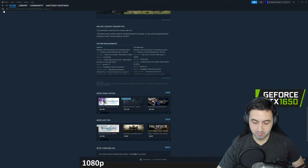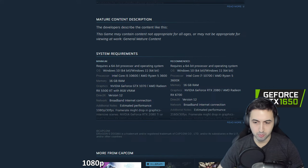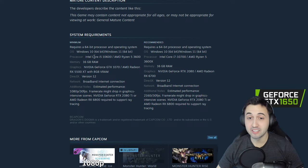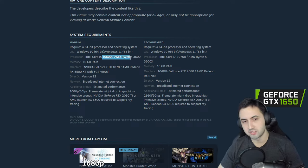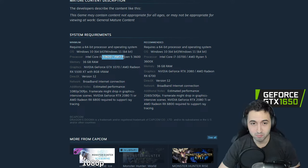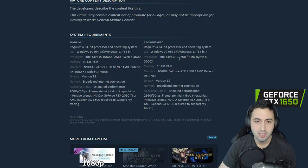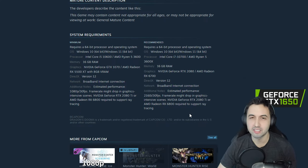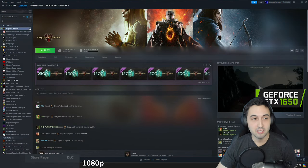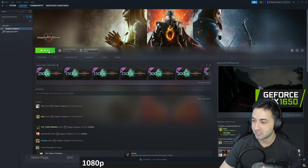Before starting the game, I want to check out the requirements because I think it's a very important message. The game is heavily CPU limited — the minimum processor is an i5-10600 and a Ryzen 5 3600. The requirements say estimated performance at 1080p 30, and on the recommended it says 4K 30 — nothing about 60. Usually when you target 60 your CPU usage goes pretty high, so we're going to be pretty hard on the CPU.